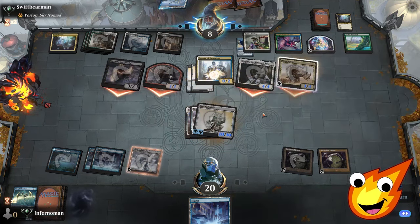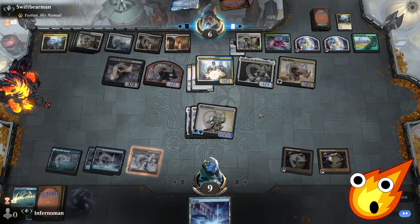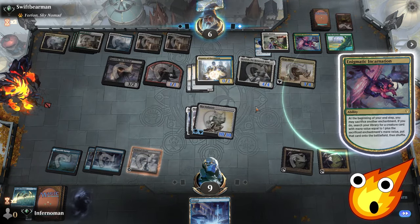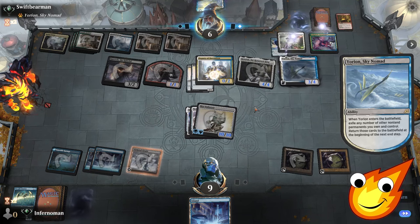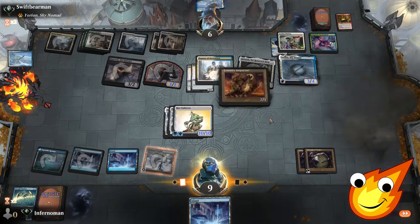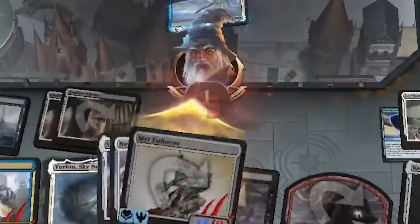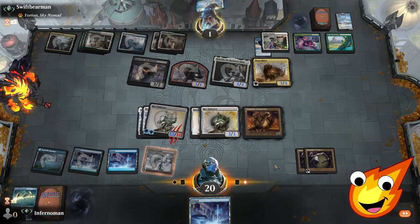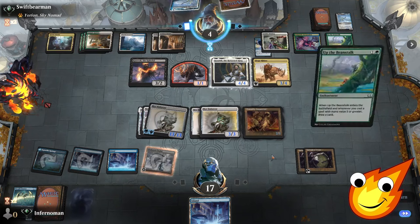We're up to 20 so we do have time, but Enigmatic Incarnation is such a pain. Shock themselves for six — wow. Fires of Invention gets sacrificed — a desperation play, but that means Yorion could be coming out. Here come the blink shenanigans. Foundry Inspector comes down — okay, did we get there with this? The opponent has to block no matter what. Down to one — wow. We are not done yet. Siege Rhino — life gain and drain. Opponent, you have to find an answer now. Up the Beanstalk — their card draw, they're digging for answers.